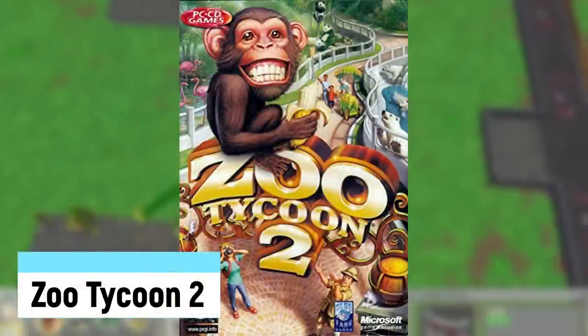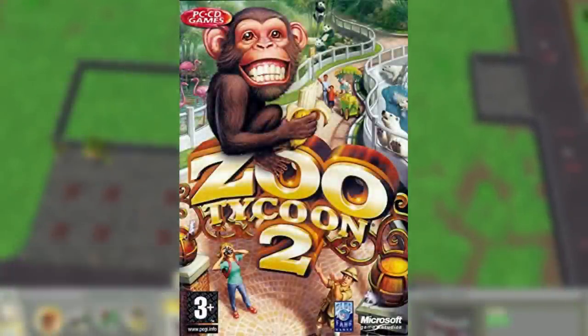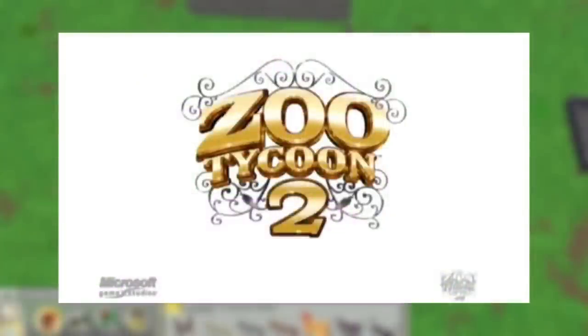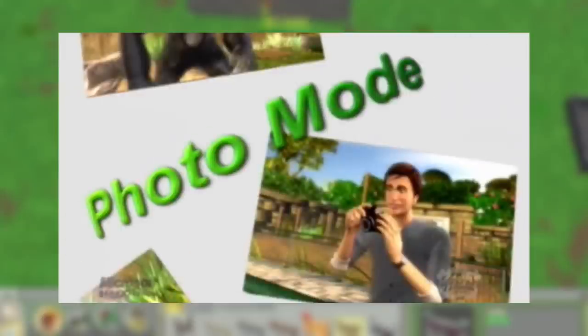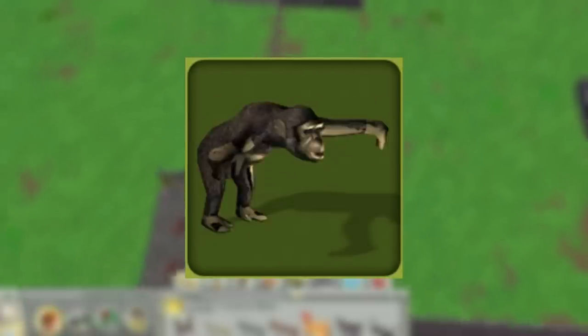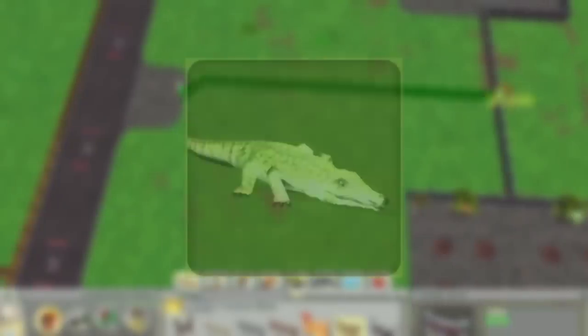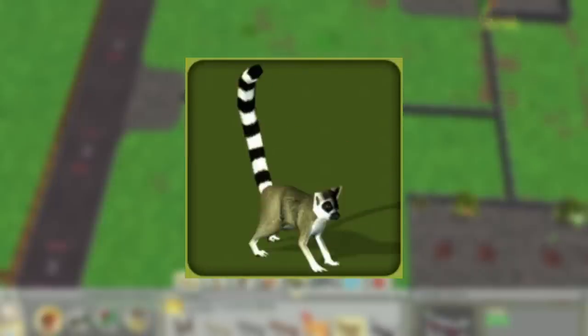Zoo Tycoon 2 was released on November 9th, 2004. It received good reviews and changed the style from pixelated CG to full-on computer animation. It introduced a first-person mode and a better system for the scenarios. It includes 30 animals, most of which you'd expect like the lion, grizzly bear, chimpanzee, moose, and cheetah, but some new ones like the Nile crocodile, common peafowl, red panda, and ring-tailed lemur.